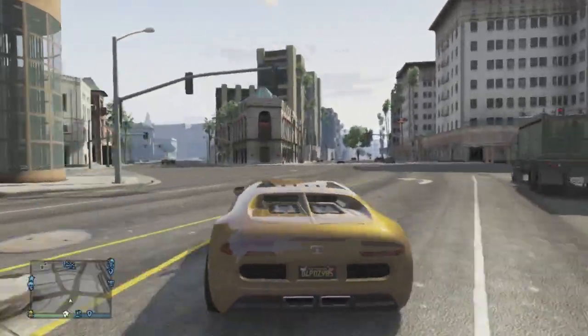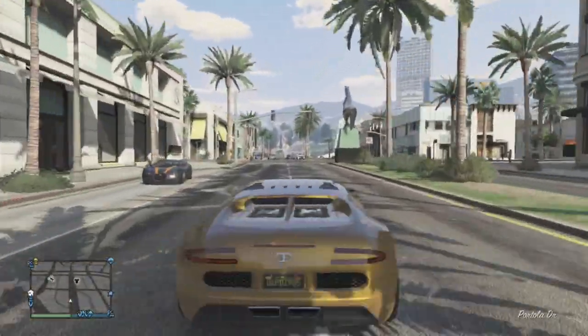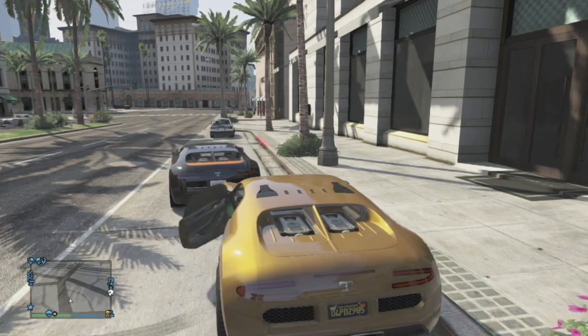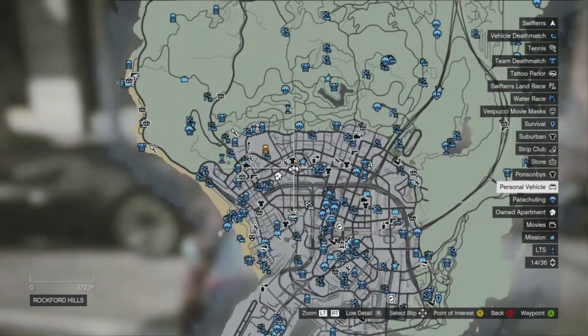Now a lot of you guys may recognize this spawn location as it is the exact same one from the story mode, but this is in the online sessions. As you guys can see, I'm driving my very own gold Bugatti and parked on the side of the street is a brand new untouched Tuffade Adder. I'll show you guys in just a second the spawn location of the Bugatti for those who don't know where it spawns.